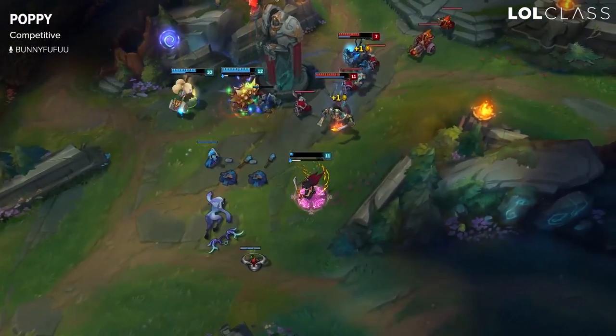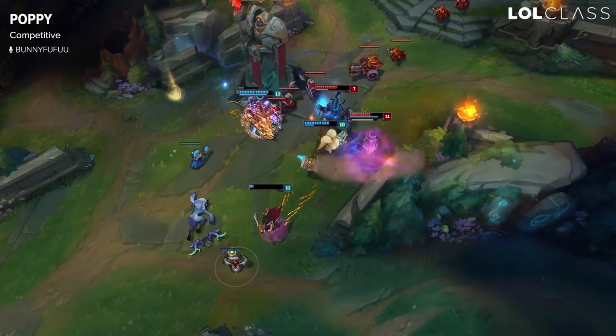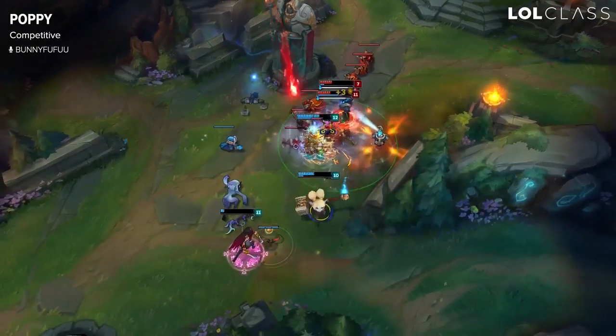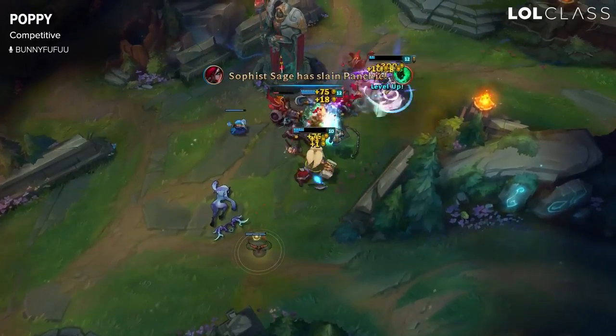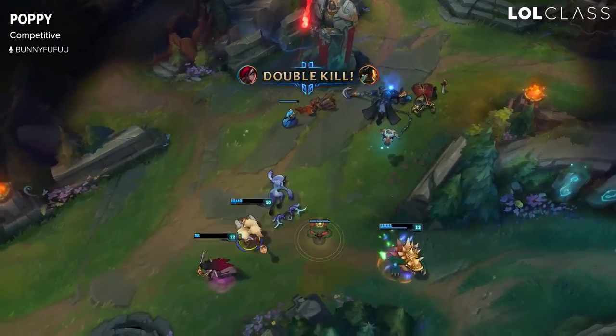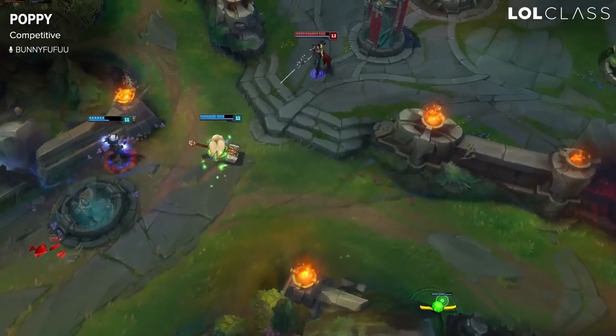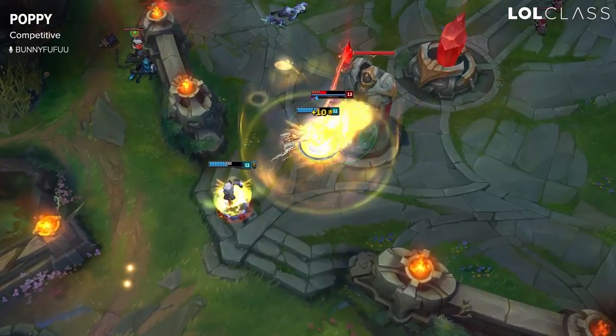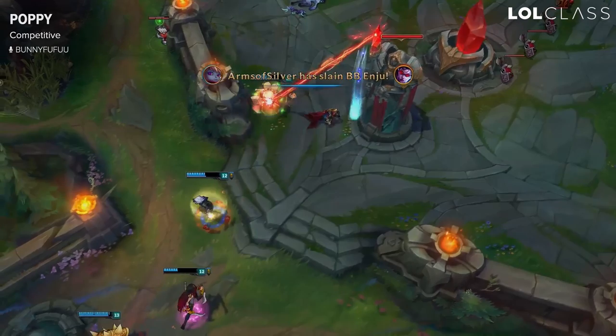An extremely nice thing about Poppy is that she's a flex pick for top and jungle as well as support. In solo queue it's not the hugest advantage in the world, but it's pretty nice — you can just pick her whenever and they won't really know where she's going until later in the draft. In pro play it's a huge thing that people always have to keep in mind.